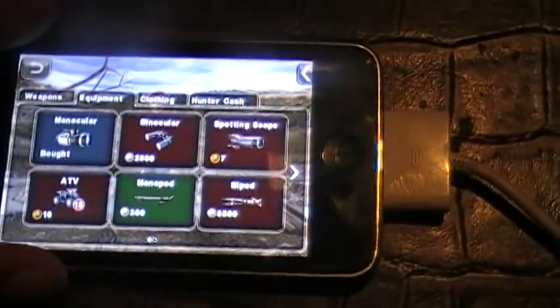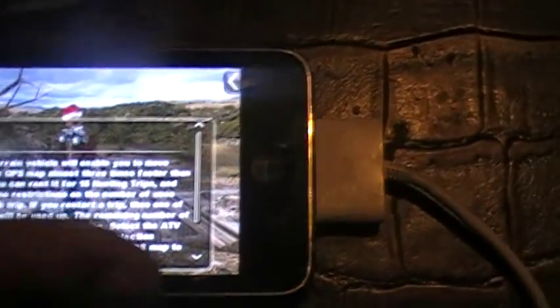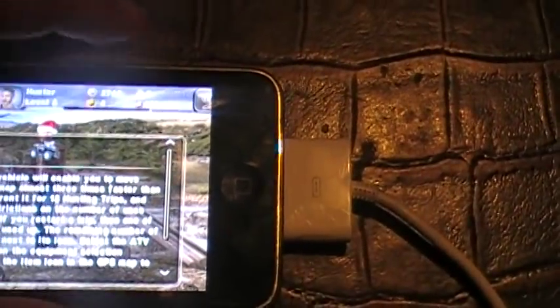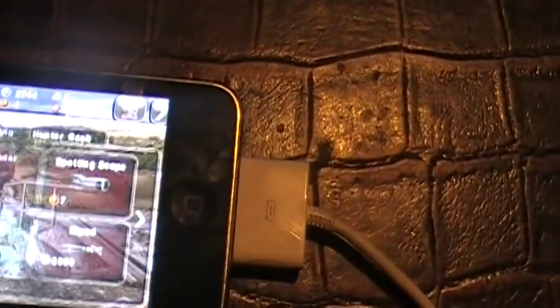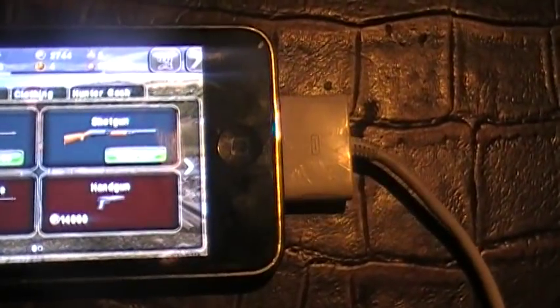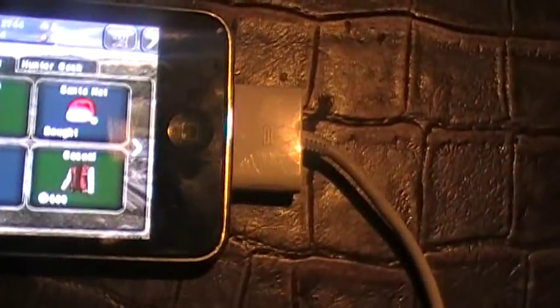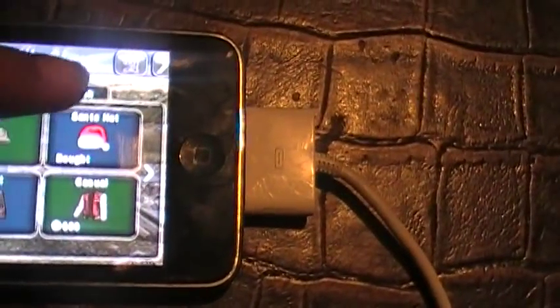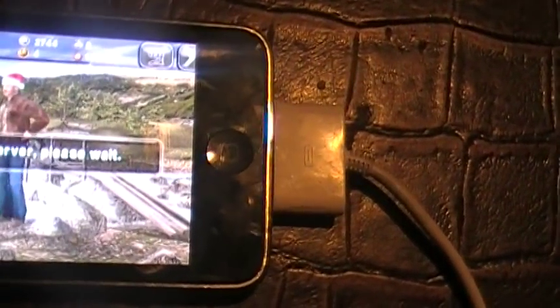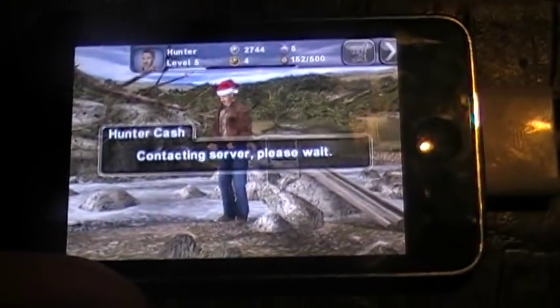There's equipment. The ATV — makes you go faster under the GPS. Clothing. Hunter Cash is something extra that you have to buy.